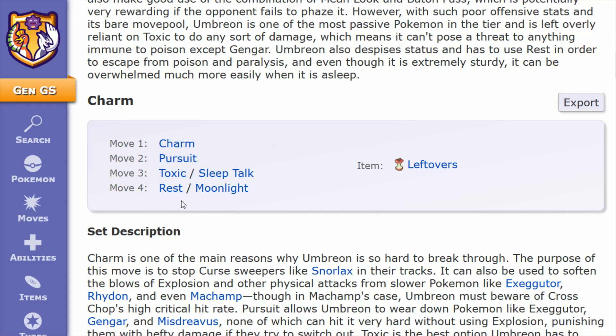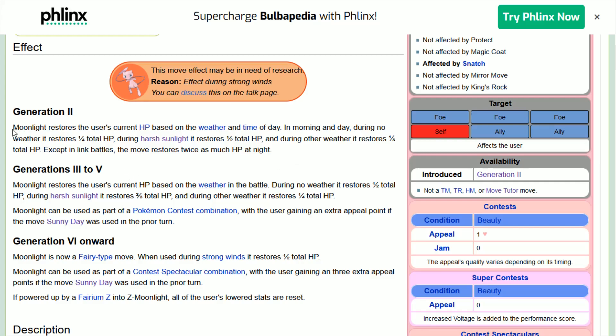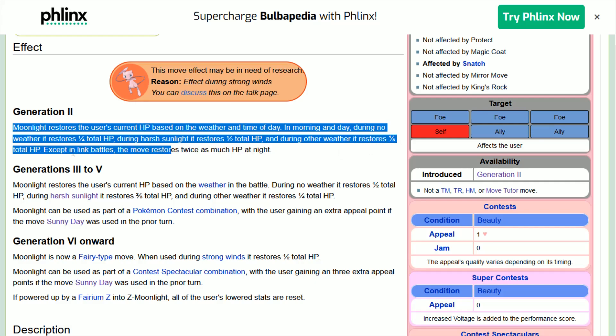Another healing move you could slot in instead of Rest is Moonlight. The benefit is it doesn't put you to sleep, but it doesn't cure your status, and it heals based on a weather- and time-of-day-dependent amount. Umbreon learns this through leveling up at level 52. In the morning and day during no weather, it restores one-fourth total HP; during Harsh Sunlight, it restores half total HP; during other weather, it restores just one-eighth total HP. Except in Link Battles, the move restores twice as much HP at night.